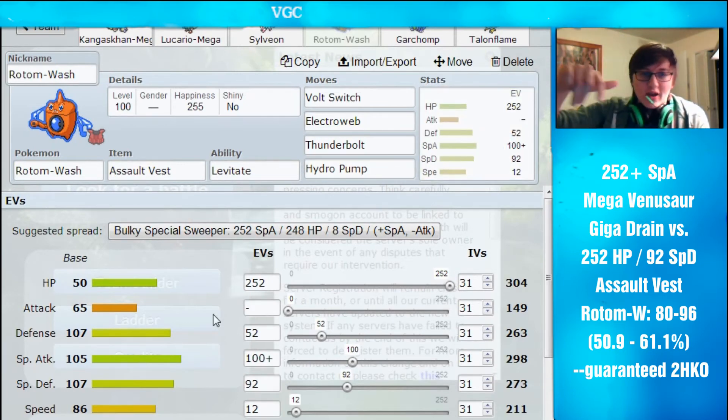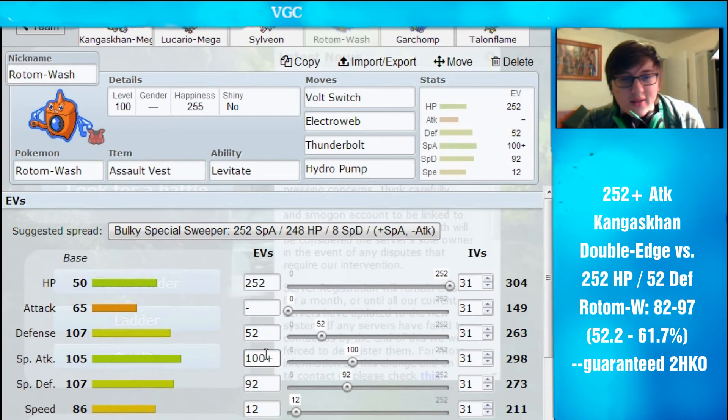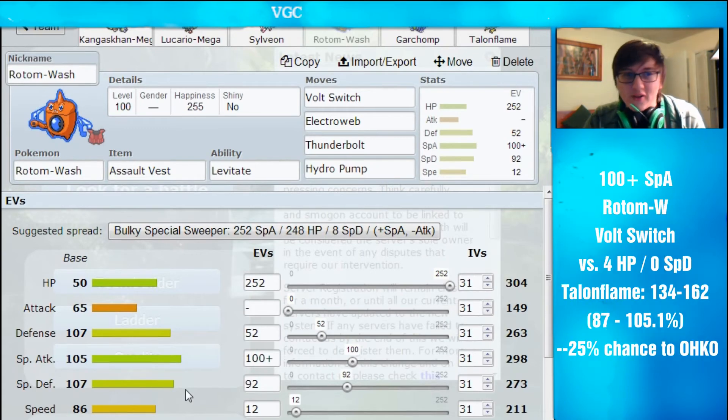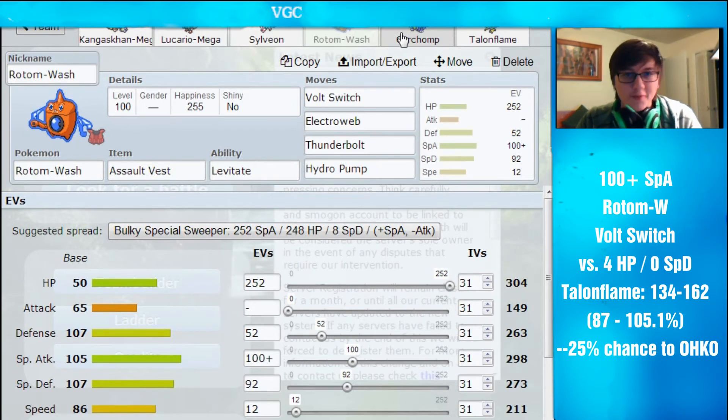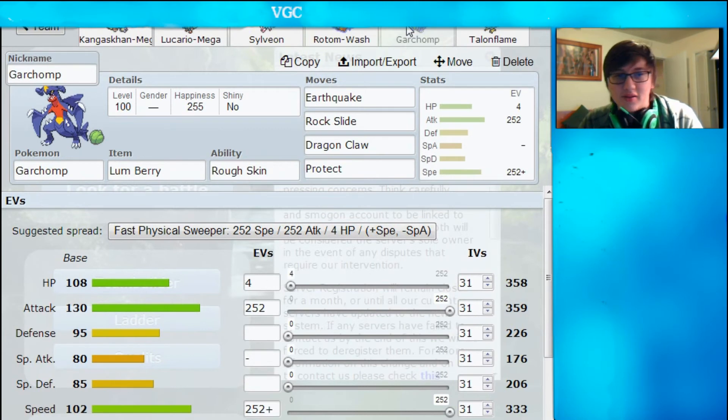This Rotom-Wash EV spread — you can see the calcs below. It's just all-around good tankiness, with a lot of Special Attack investment because you don't need to invest as much in Special offense thanks to the Assault Vest. For Speed, I just ran 12 EVs to make sure I can outspeed Rotom-Washes that invest 8 into Speed — because some Rotom-Washes invest 4 to outspeed no-investment ones, some invest 8 to outspeed those, and I invest 12 to outspeed the 8s. Other than the Assault Vest, it's a pretty standard Rotom-Wash on those two moves. Unfortunately with Assault Vest you can't run a Choice set, but that's okay.